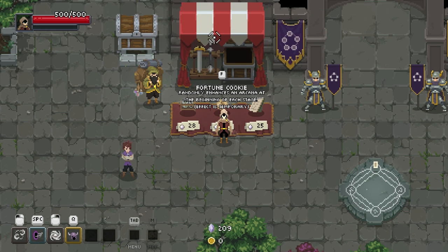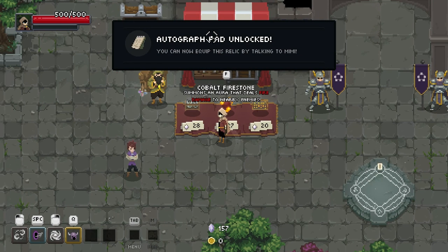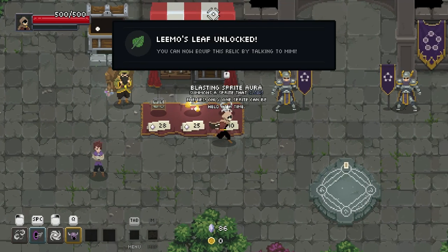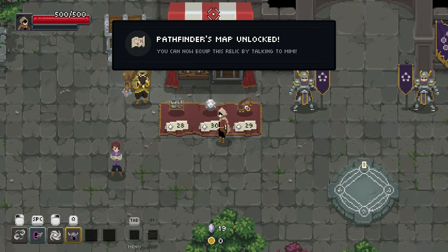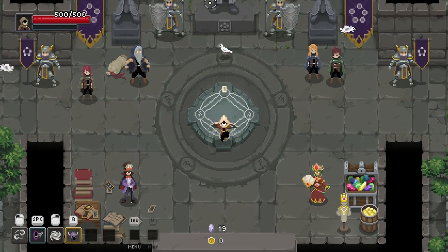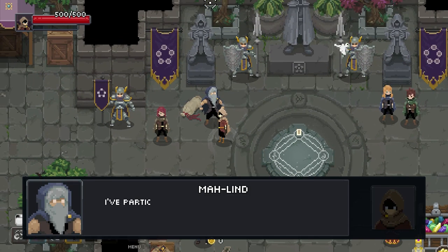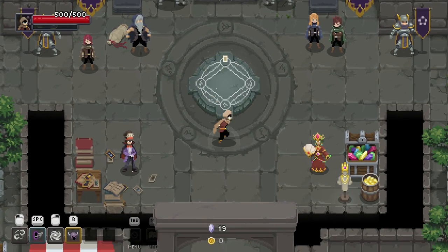Fortune cookie — randomly enhances arcana at the beginning of each stage, cool. While signature is charged all damage increased by 8%, movement speed — okay. Summons an aura that deals fire damage, cool. Defeating foes lowers active cooldowns by one per second — cool. Let's just buy all this stuff. All rogues and archers have their spells limited. Naves quartz — seven air evasion by 21%. All arcana slows foes by 50% — well that is ridiculous. But that is going to do it for today — thank everybody for watching, I greatly appreciate the support. See you next time.